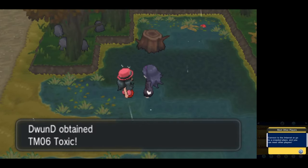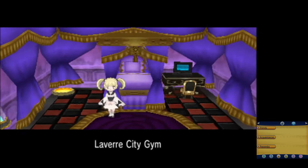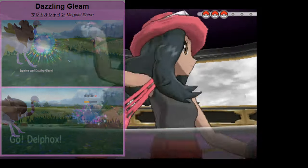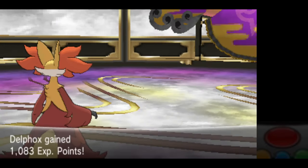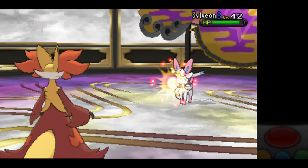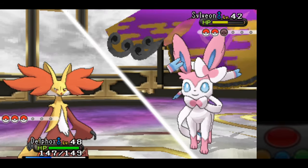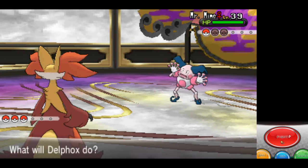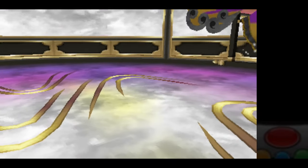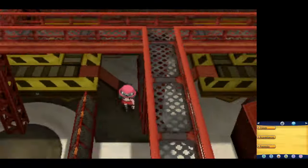I also pick up the TM for Toxic, which could come in handy. We have arrived in Laverre City, where we can take on the next gym leader, Valerie, the Fairy-type specialist. Valerie leads with Mawile — Flamethrower one-shots it due to it being part Steel-type. Next is Sylveon, which I really want to do a solo run with. Flamethrower almost gets the one-shot thanks to a crit, and she heals it with a Hyper Potion. Two Flamethrowers are enough to take it out. Last is Mr. Mime — I switch to Shadow Ball, and since it is part Psychic-type, it's super effective and one-shots it. With the gym badge in hand, it's time to get some Team Flare plotline out of the way by heading to the Pokeball Factory.